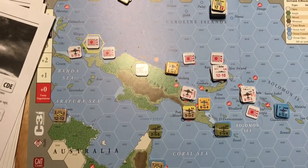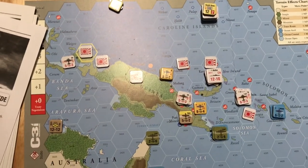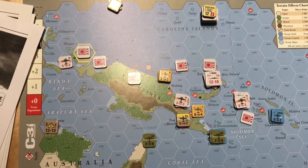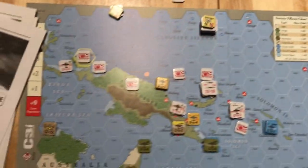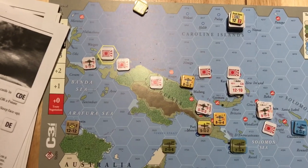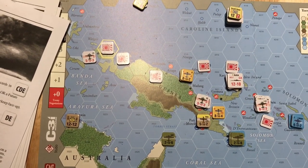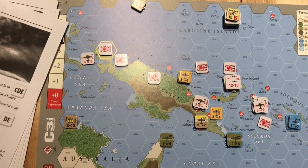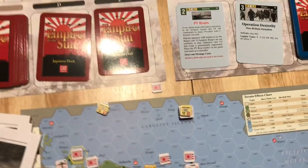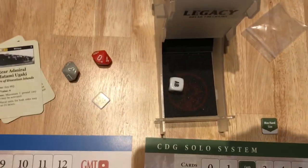The Battle of Port Moresby is over. The Allies managed to hold on. They lost the air-naval combat, including step losses with all air units and the Wasp CV being destroyed. But in the ground combat both sides rolled really low and neither inflicted any damage, so the Japanese unit had to retreat. We're now moving on to the Allied turn, and we roll the die and get an AB.